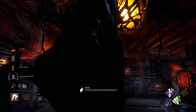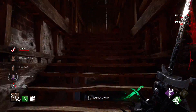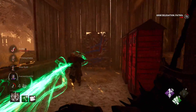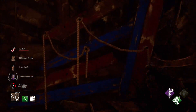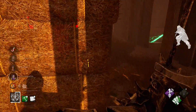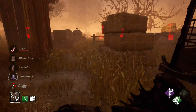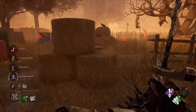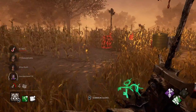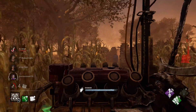It's more advantageous to keep a guard ready for when a survivor loops you rather than wasting it watching a hooked survivor. The Knight's first perk is super useful — whenever you kick a generator, you'll read the aura of nearby survivors. Stay up on generator pressure to sniff out survivors who abandon gens, then bait them into a loop spot and use the Knight's power to punish.